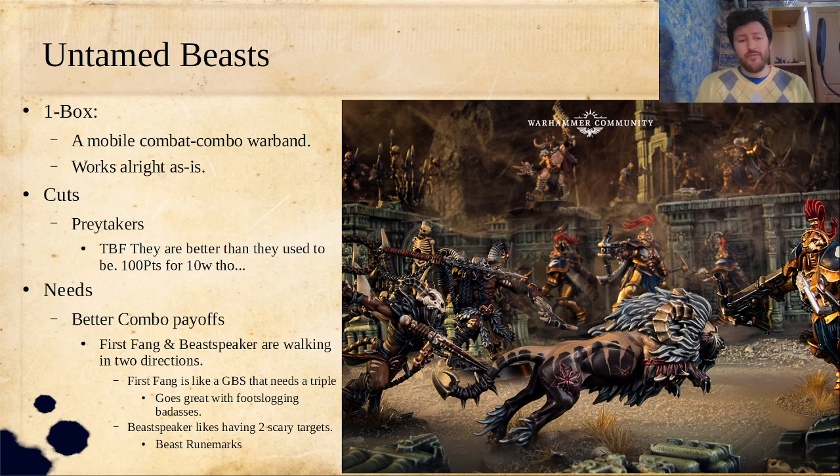What I would use with those points from cutting the Prey Takers is some better combo payoffs. The First Fang and the Beast Speaker are interesting — they kind of walk in two different directions. It's a perfectly functional warband out of one box playing both of them, but I would generally want to play one or the other once I'm really tuning them. The First Fang is sort of like a Great Brace Shaman but you use a triple, and you get an extra attack and sometimes some damage in exchange for doing a triple instead of a double. It goes great with foot-slogging badasses.